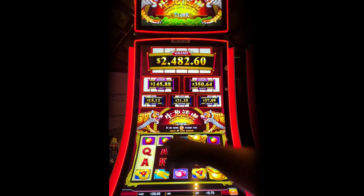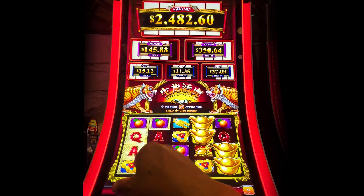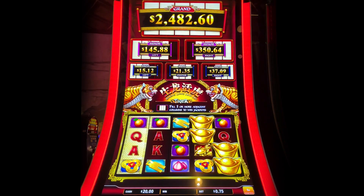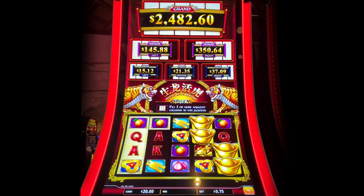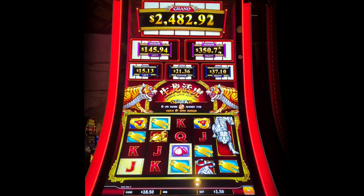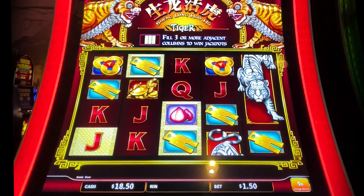This is one of those games where the colored background on the reels — you need to get three or more successive reels in order to get one of the progressives up at the top. They had one of these a long time ago in a more simpler form. I'm at 75 cents, but I think it makes a difference what level we're at. I put in a dollar fifty and those didn't change, so probably the odds of getting it increase. We'll go at a dollar fifty and see what happens.